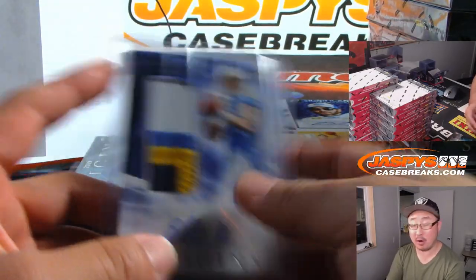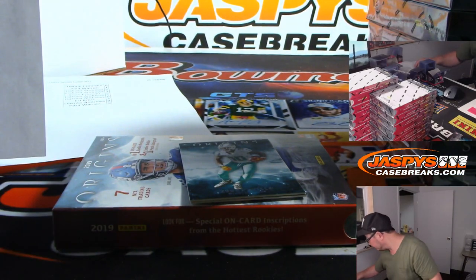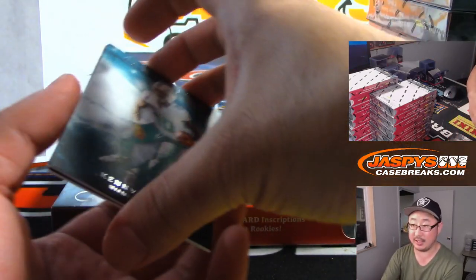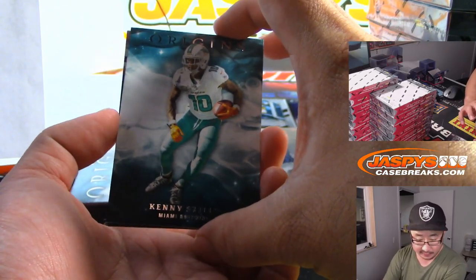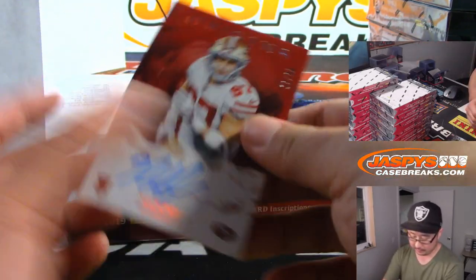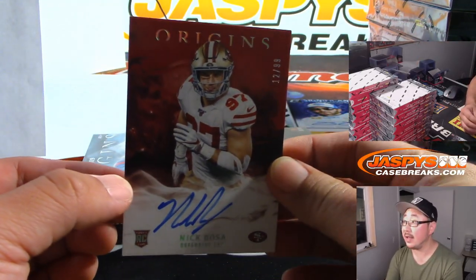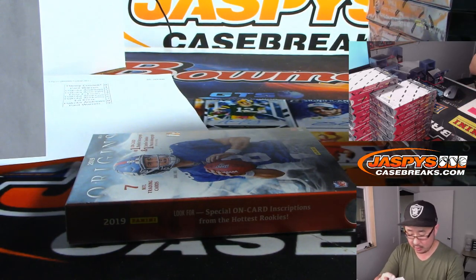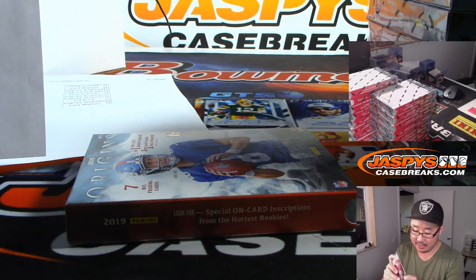So that will be part of that lot — someone in that random number block has a chance at it. There's the Dolphins. And there is Nick Bosa, 12 out of 99 — nice rookie on-card autograph for Victor Zee and the Niners.